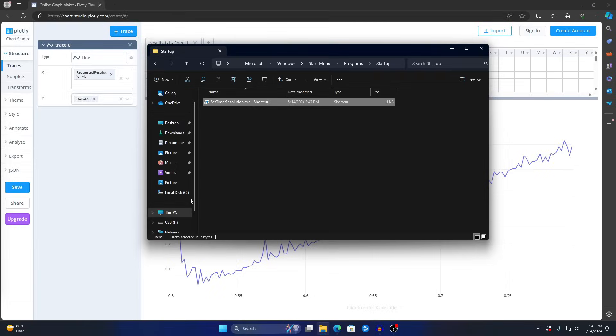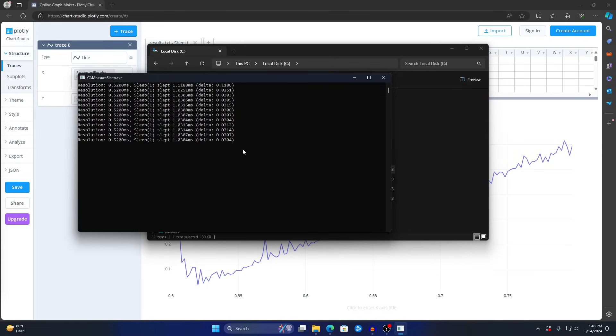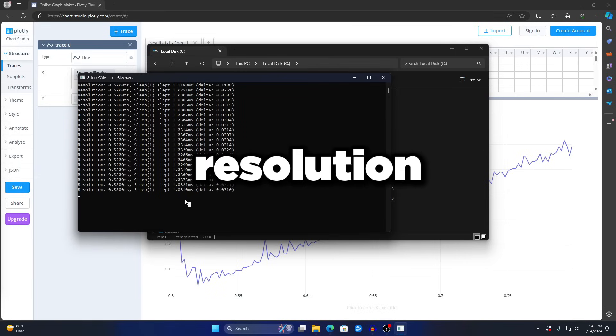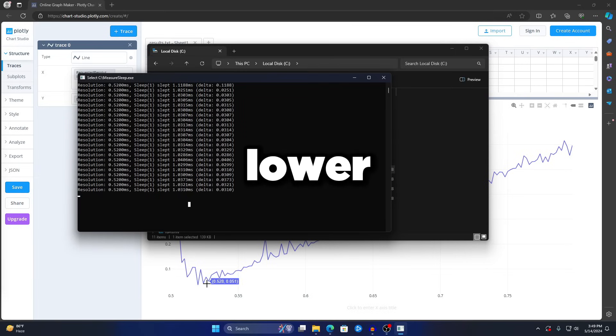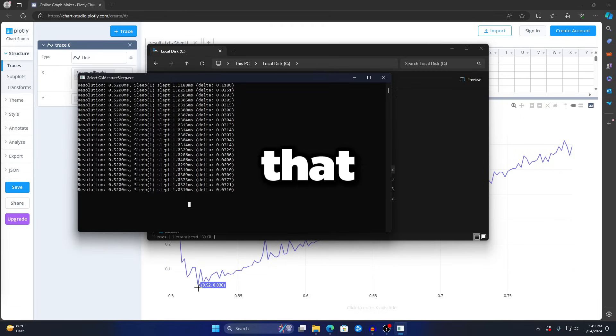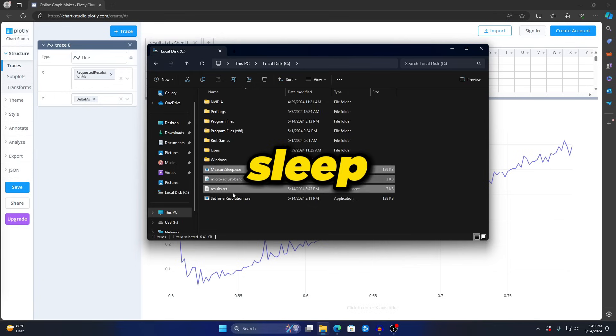To verify it's working, go to the C drive and double-click Measure Sleep, run it as Administrator, and press Yes. You should see a very low delta — around 0.03ms — which is excellent for a stock Windows installation with no other optimizations. If you see weird spikes up to 0.5 instead of 0.0, try a slightly different resolution from the graph, either a bit higher or lower, but always use the lowest point shown.